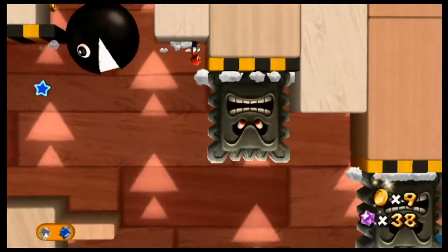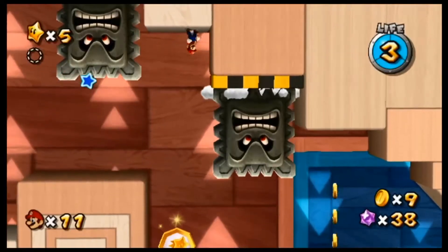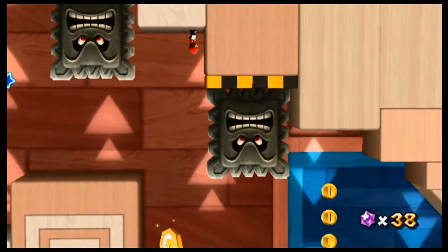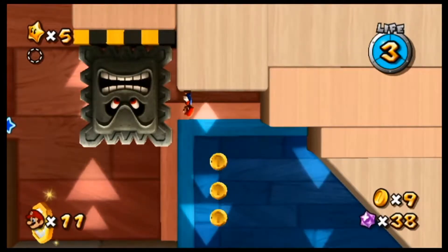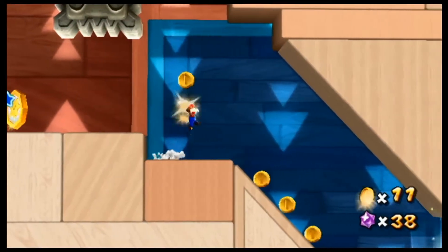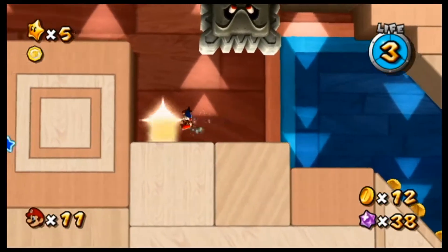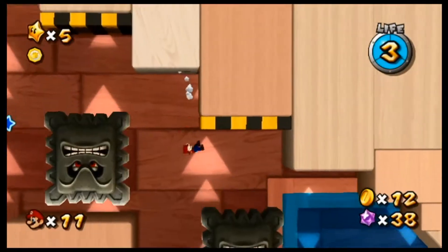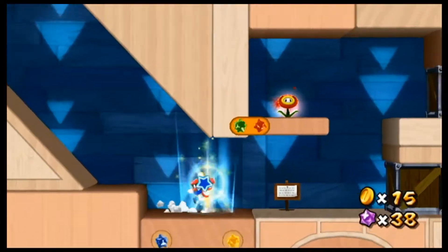You got to watch out for the chain chomps, and there's thwomps too — make sure they don't crush you. They're awfully huge compared to the regular games — these thwomps are just extremely huge. I don't want to get crushed. I think I know what I have to do. Yeah, I think you got to come down here. I got it — so that's what you have to do. Just had to be safe. So I actually got the comet metal on my first try. I don't know how.